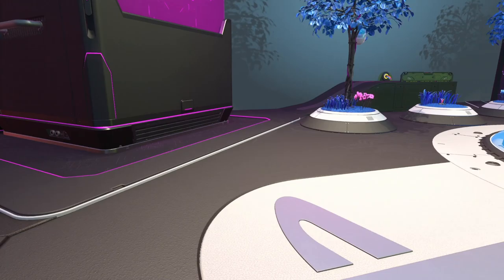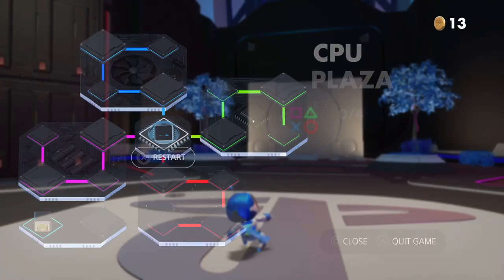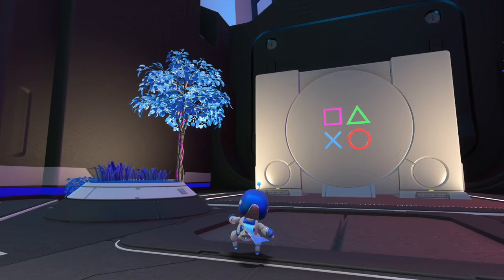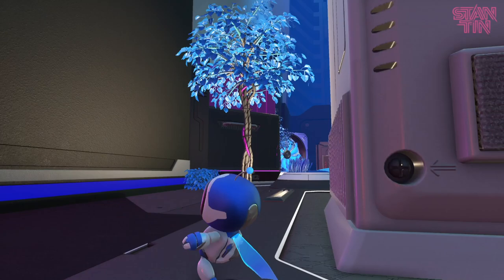No way — we even have the classic PlayStation. Are you serious right now? CPU Plaza, look at that. If I want to look at the map, we got to press on the menu. You can even restart the level here, but I want to explore this world a little bit. PlayStation Labo — I'm guessing we can jump inside. This is where we choose the levels we want to play.